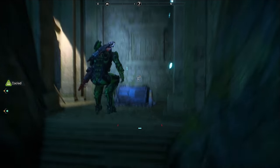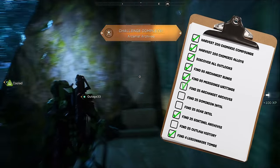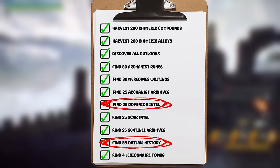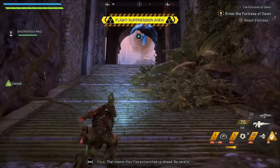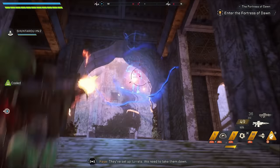After what seemed to take longer than a workday when you're hungover, I finally collected 25 Arcanist archives and 25 SCAR intel. I still had the Dominion intel and Outlaw history left to get, but quite honestly by this point I was more inclined to be boiled alive than carry on with this RNG hell. So I decided to carry on with the story and side missions.